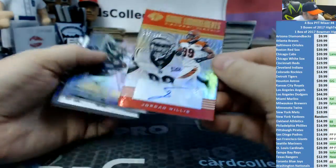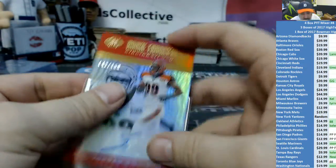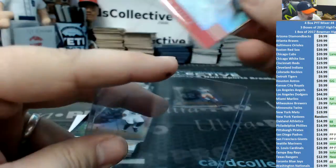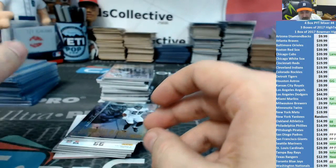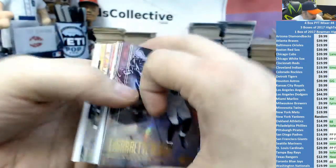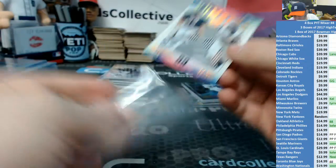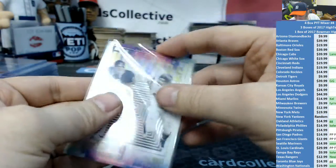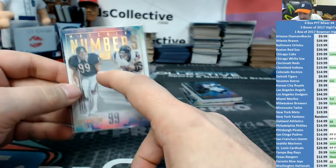For the Bengals — Jordan Willis out of 150 rookie endorsements. I'll do a recap here in a moment for those who missed the hits.